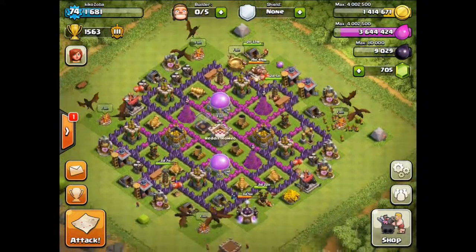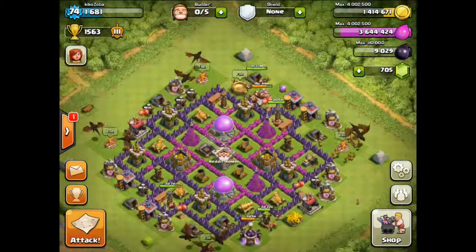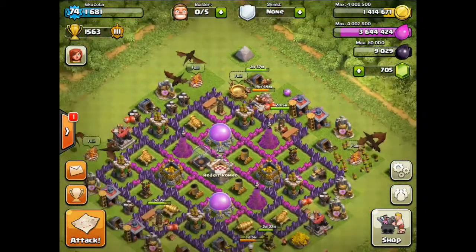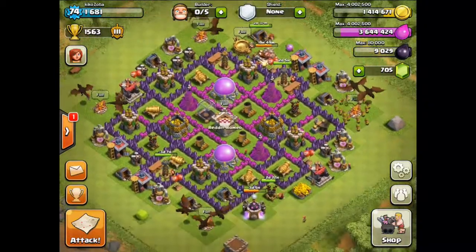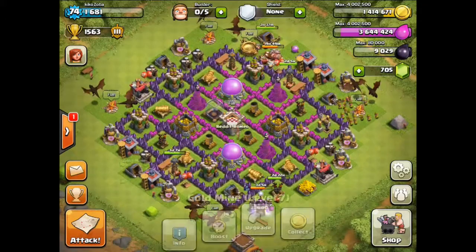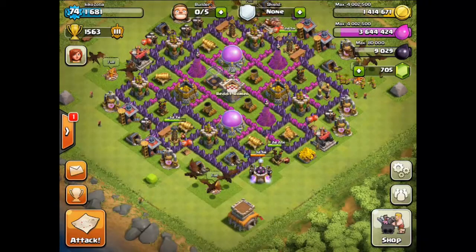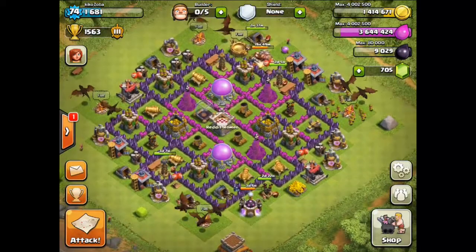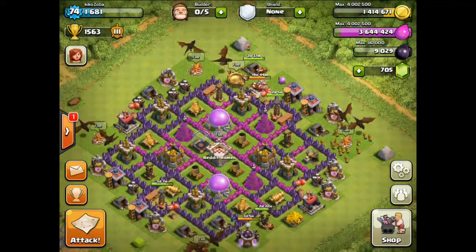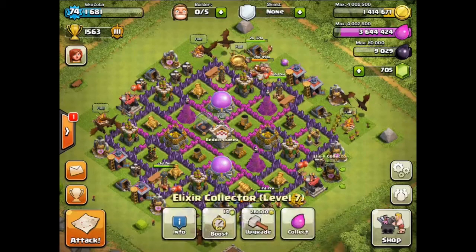Let's go offensive and get some more gold to upgrade my walls. I also started upgrading my gold mines — I've got spare gold here that I don't use for anything so I thought I can upgrade my gold mines and collectors. I always try to do the gold mines first from the lowest level, then once I get all the mines to level 8 I'm going to start with the Elixir collectors.